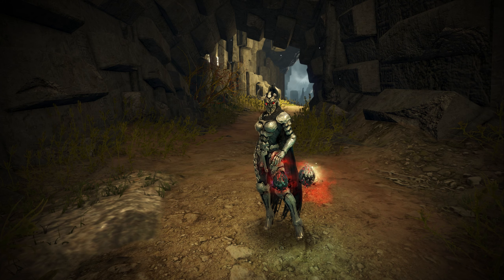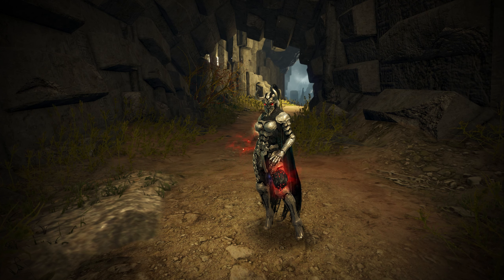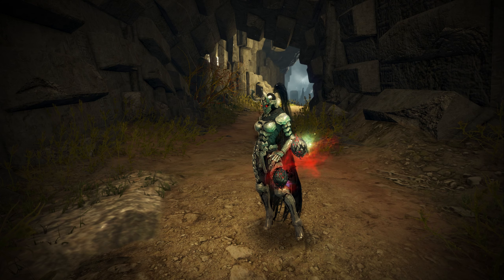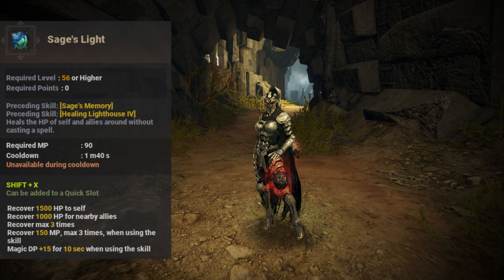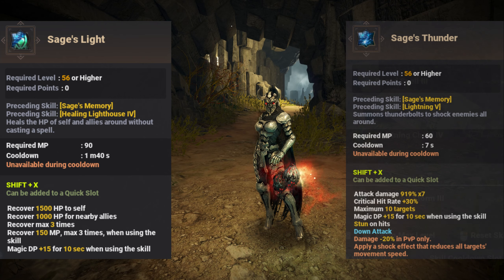As far as Rabams in PvE go, in my opinion only the first one is remotely useful for Awakening. When you are grinding a high-end zone with lower DP, quick heal can come in clutch, and sage stunter can be used to finish off some very low HP mobs.